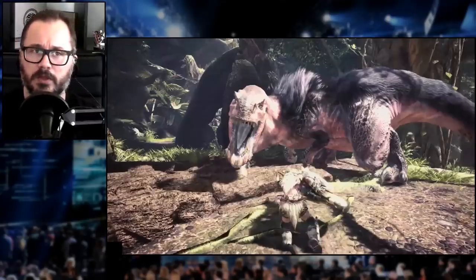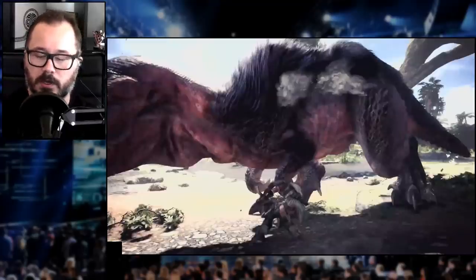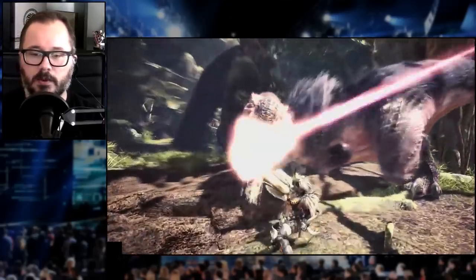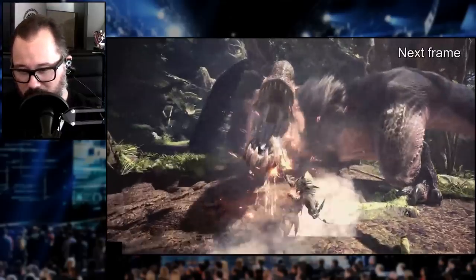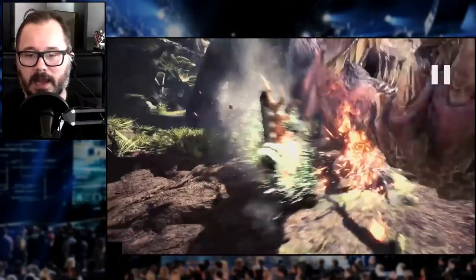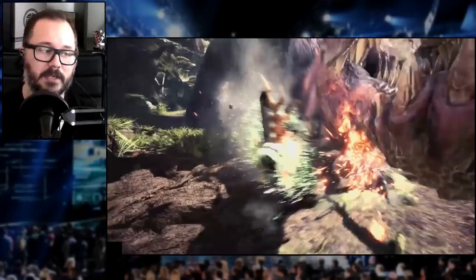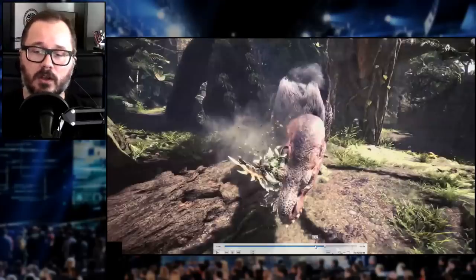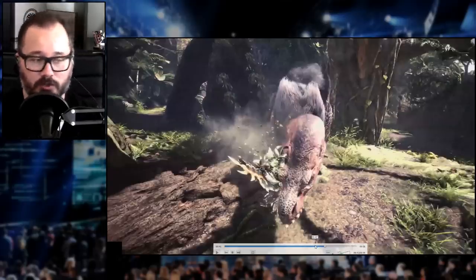Most players that only play Switch Axe might be confused by this, so let's slow it down. He knocks the monster down and there's the elemental discharge. In the middle of that animation, he pulls out the claw — you can kind of see it forming — and then he punches the monster with the clutch claw. He clutches onto the monster in the middle of the elemental discharge animation, because you can use the clutch in the middle of that particular animation. That then goes into a zero-sum discharge.